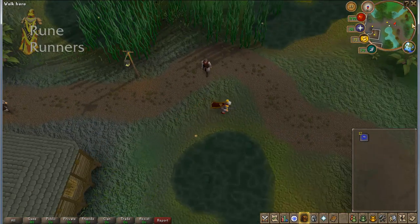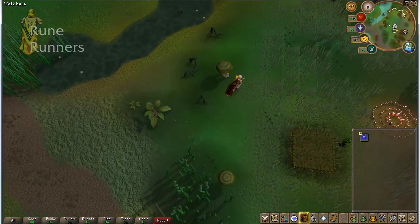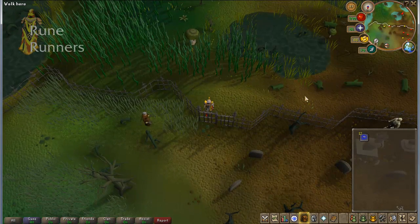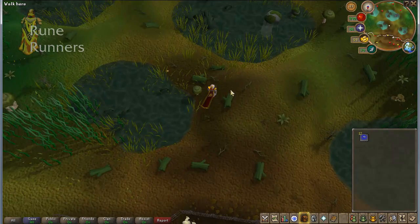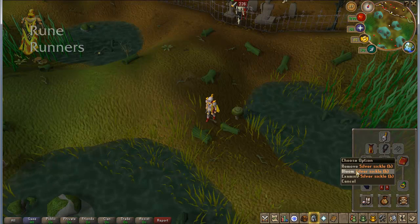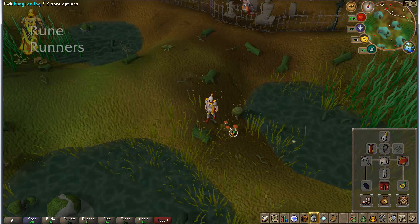We'll just be running west here and then come down to the gate at the swamp. Here we are, we just run in here. Now these are logs on the floor — these are what we're looking for. I prefer these two here because I know I'm going to fill my bag with just two here. Try to stand next to two or more, maybe three if possible, if you have a lower prayer level. Right-click and select bloom.